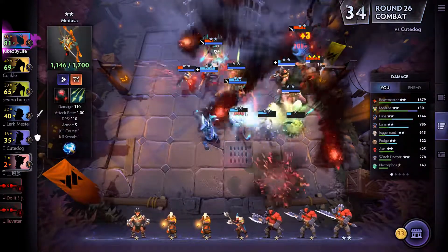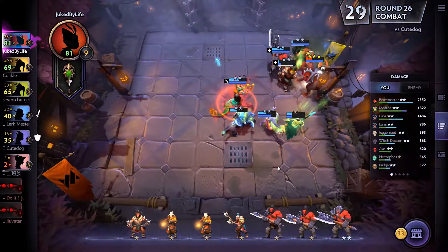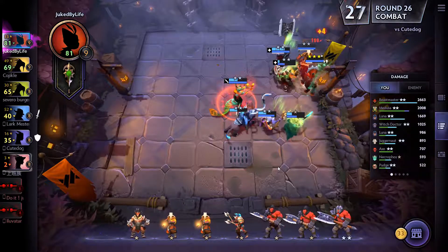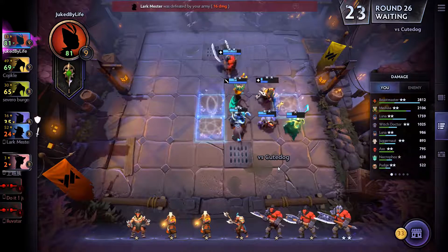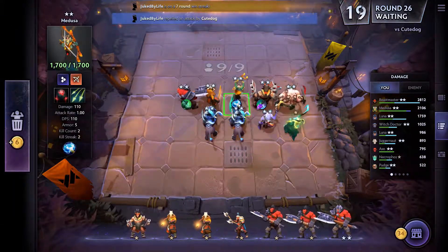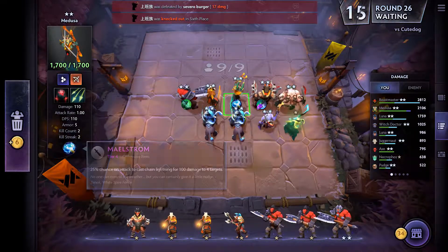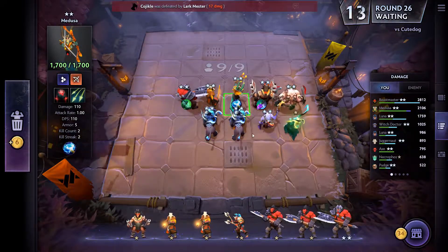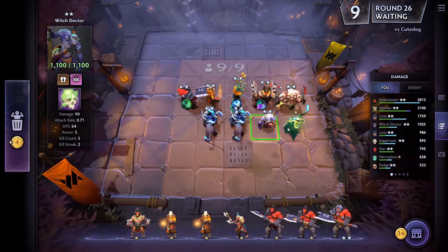Medusa got doomed, so she's not going to get her ult off anyway. But she lived a very long time — having her right in the middle of all her tanks makes it hard for her to get focused. It kind of sucks that she got doomed, though she would have got doomed anyway probably. Maybe I should stick the Maelstrom on somebody else, but she has the fastest attack, so she's going to have a better chance of getting procs.